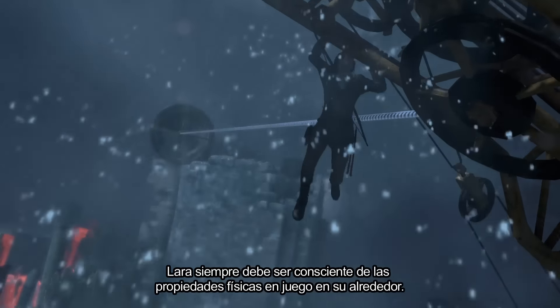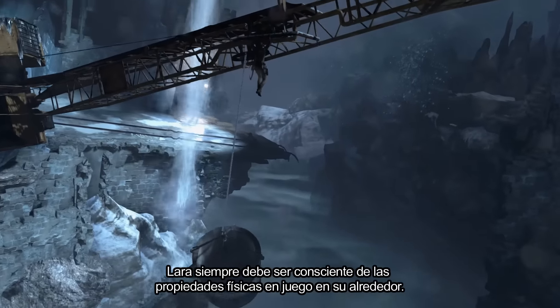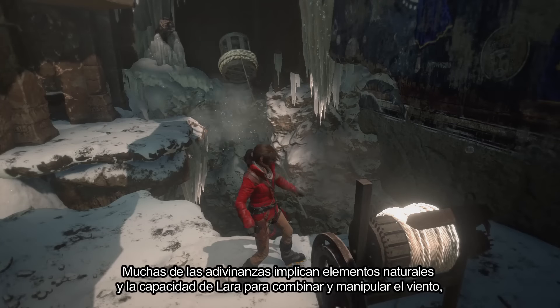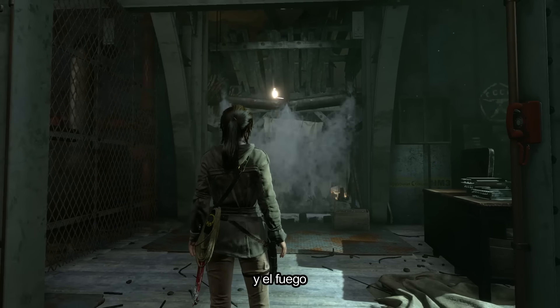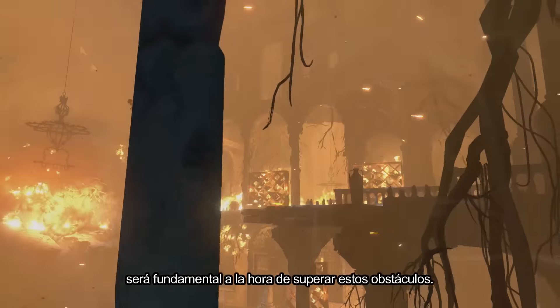Lara must always remain aware of the physical properties at play all around her. However, many puzzles involve natural elements, and Lara's ability to combine and manipulate wind, water, and fire will prove critical in overcoming these obstacles.